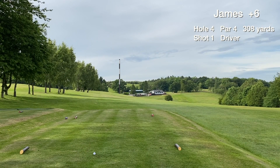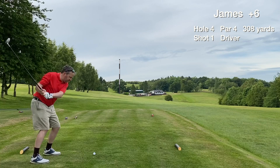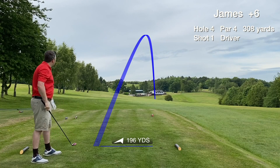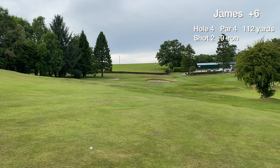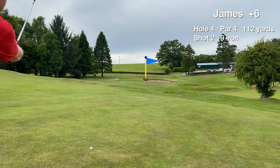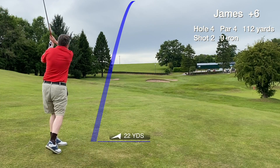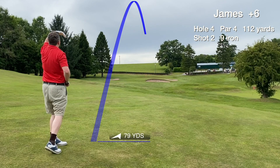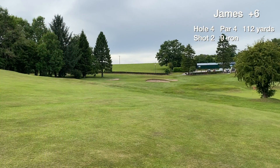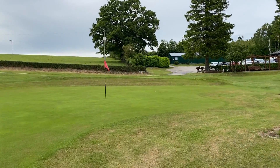Hole four is a short par four, hitting back to the clubhouse — downhill too, so going with hybrid off the tee. There's loads of room down the right and that's where the tee shot goes, around 200 yards in the fairway. It's 112, front edge is 101 — hitting a nine iron to the left side of the green, hopefully for a birdie putt. The approach from an uneven lie goes really well — it's on the green finally! We're on in regulation and we have our first birdie putt of the day.